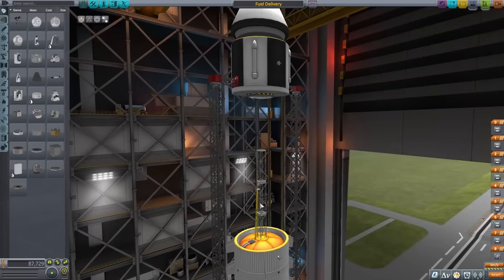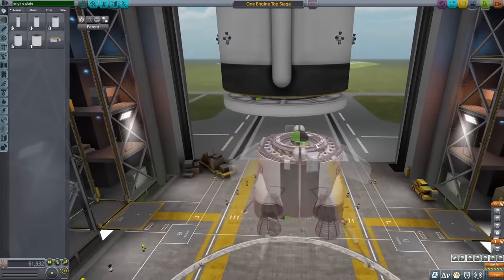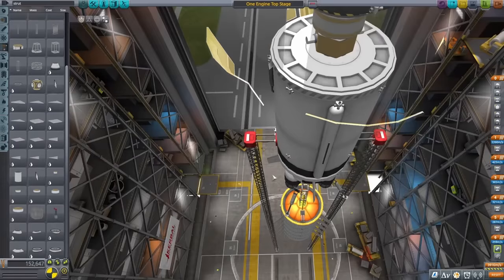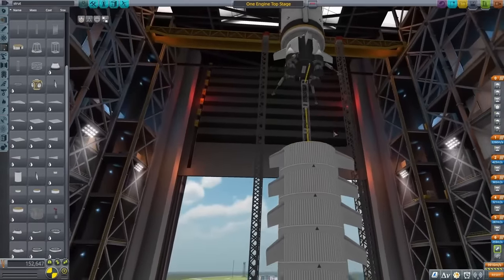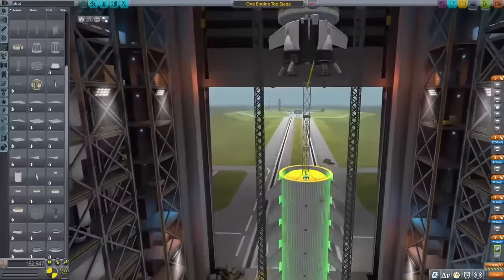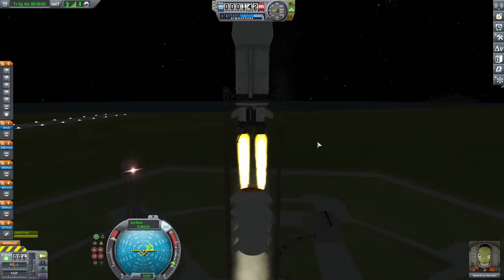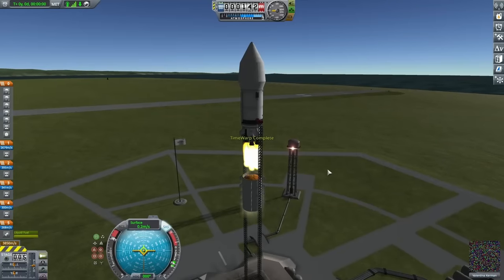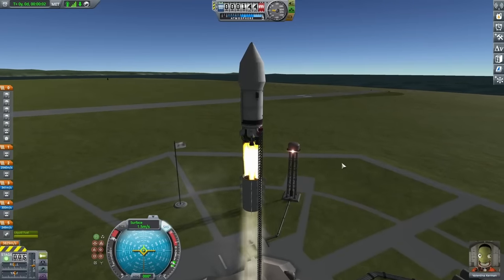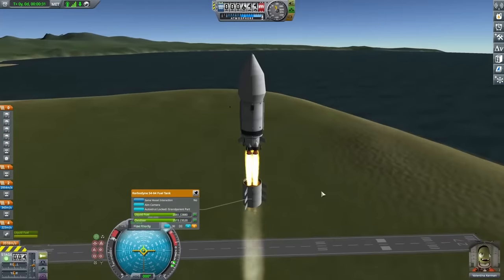So with this system mostly proven to work, I got rid of the engine and it was time to switch back over to my main rocket. I did want to make one change though before I launched, and that was adopting my system from before where I can drop off the fuel tanks in the bottom. This was really efficient, and being able to do this really helped out the rocket. On my first test flight, it was a little too heavy and was slowly starting to sink down. So after removing one of the fuel tanks, I gave it another test, and now we finally started to ascend.